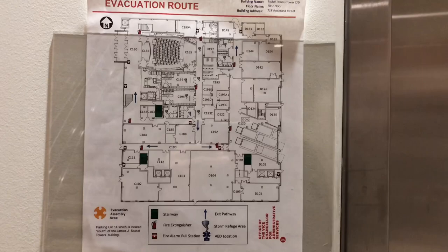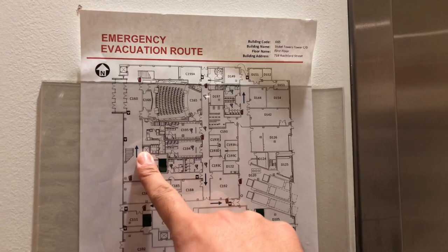Here is one of three lobby shuttle elevators at the James Stuckel Towers at UIC. If we take a look at this evac map, we are right over here. Here's the second one, and there's a third one all the way on the other side — it's not in this map. Anyways, let's take a ride on this one, which leads up to the dining mall.